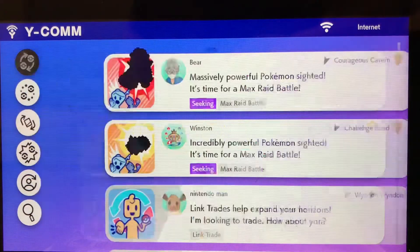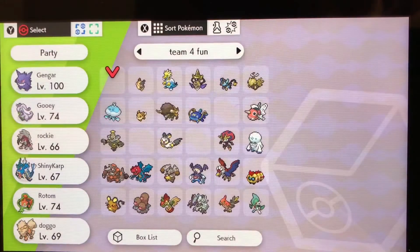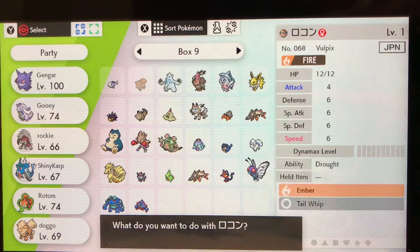First of all to start, all you will need is an online membership. Once you start, just go to surprise trade for this to work, and just pick a random Pokemon that you don't want anymore, like this random Vulpix.